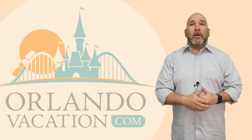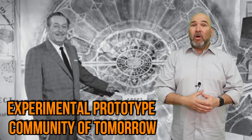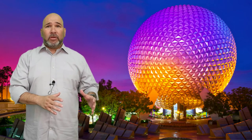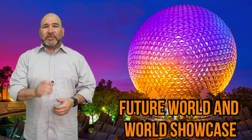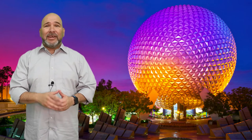Walt Disney had a vision of a futuristic inhabited city — an Experimental Prototype Community of Tomorrow, or Epcot. The full vision did not come to fruition after his passing, but the idea eventually became Epcot. It opened on October 1st, 1982, with the two main areas of Future World and the World Showcase. It was the second park to open in Walt Disney World, 11 years after the Magic Kingdom.